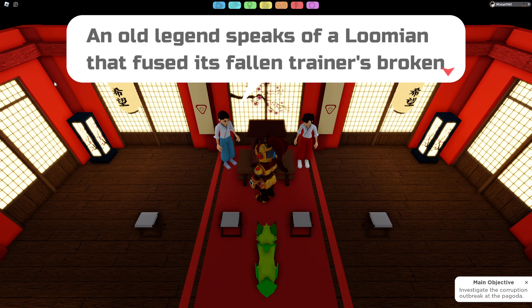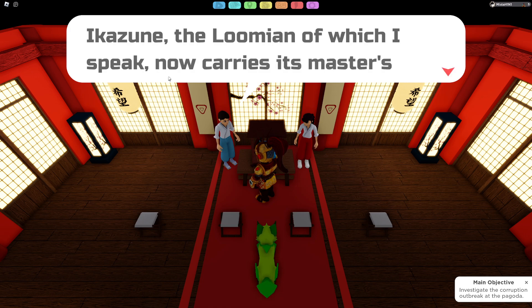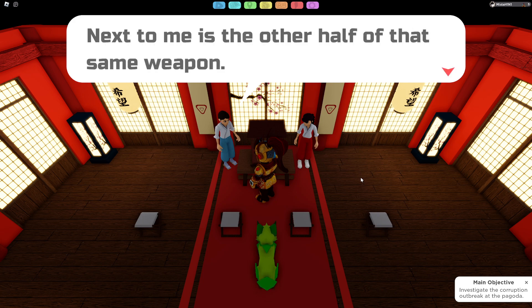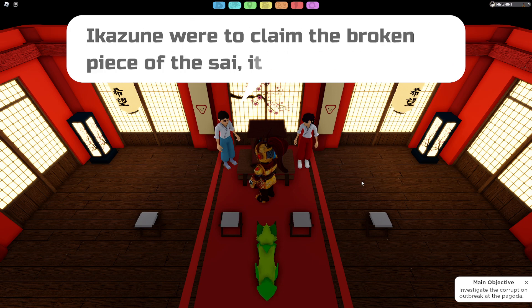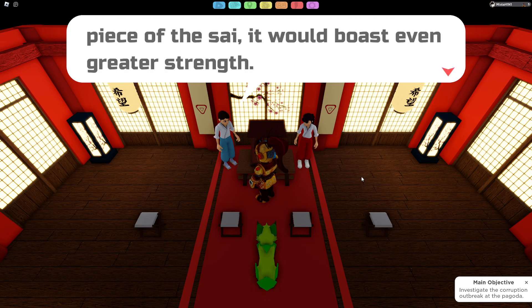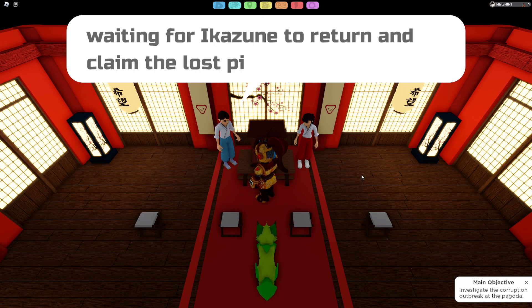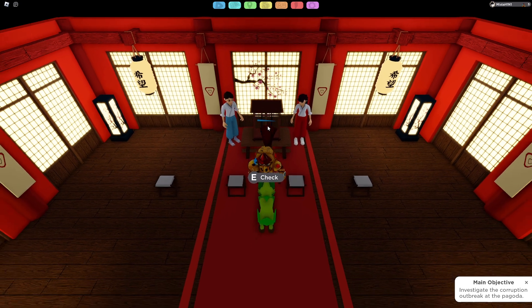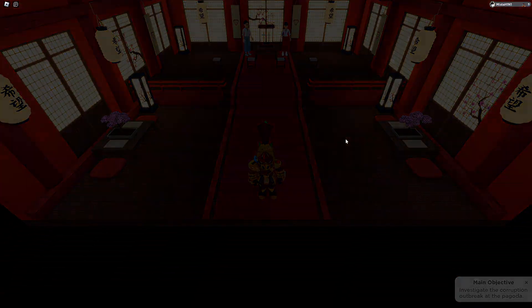Legend speaks of a lumion that fused with its fallen trainer — Sigh — which now carries its master's weapon seated upon its head. The other half of that same weapon is next to me. If we were to claim the broken piece of Sigh, it would boast even greater strength. We stand guard of the peace, waiting for return and the claiming of the master's weapon. I clicked on it and nothing's happening.